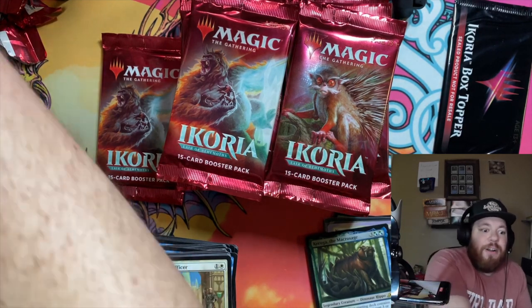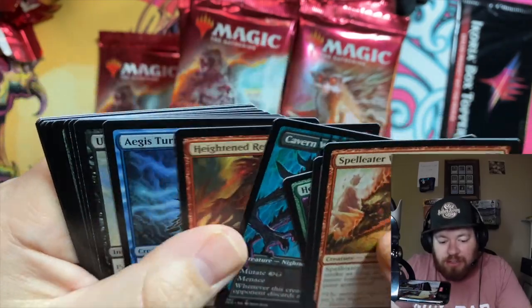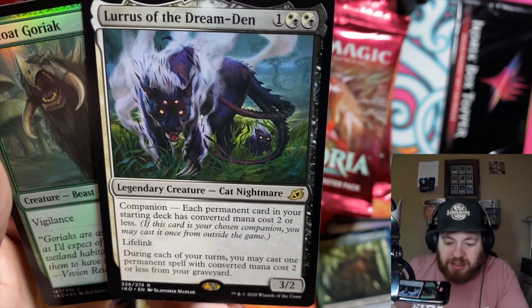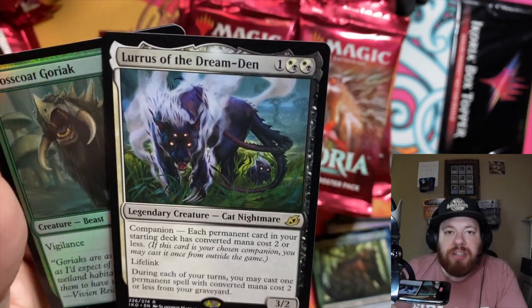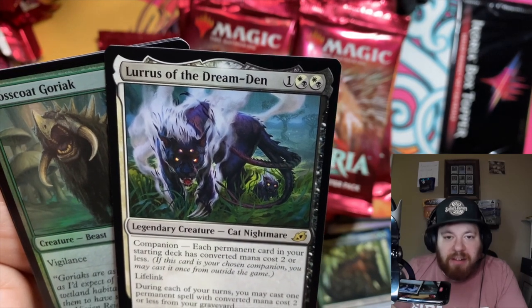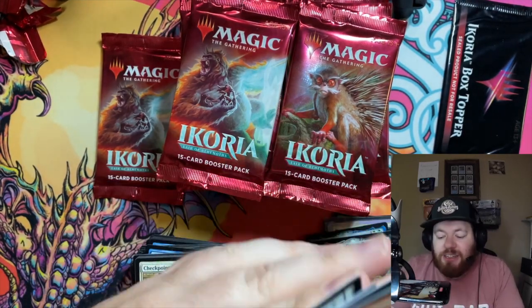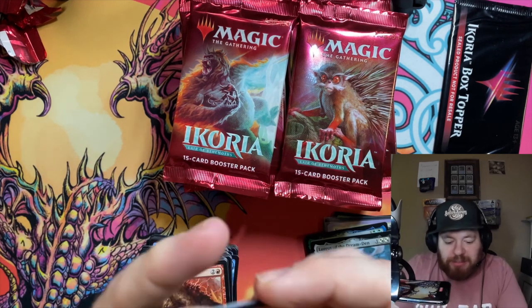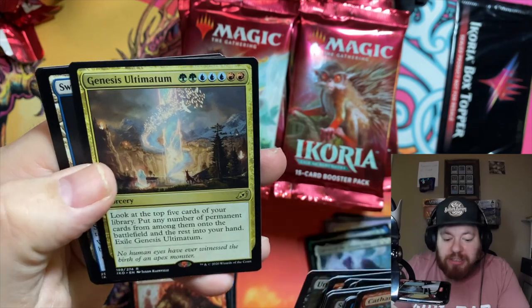A Spell Eater Wolverine — also kind of spiky with lightning. A Cavern Whisperer in alt-art — I love the alt-art frames in this set. Then Lurrus! With the Companion ability — each permanent card in your starting deck must have converted mana cost two or less. So many shenanigans with that concept — it was banned almost immediately, like in a day or something. It's just too broken. Wild that it got through Wizards' playtesting. Lurrus was an absolute bomb — too powerful.